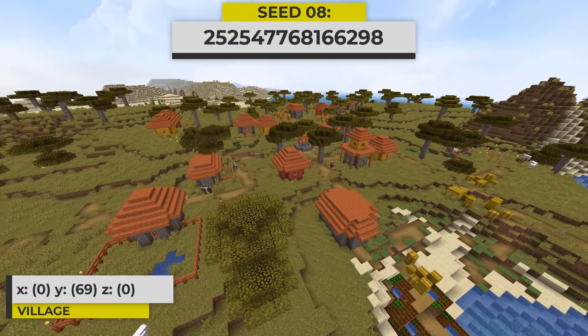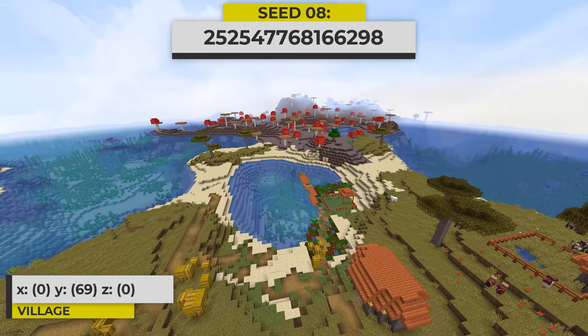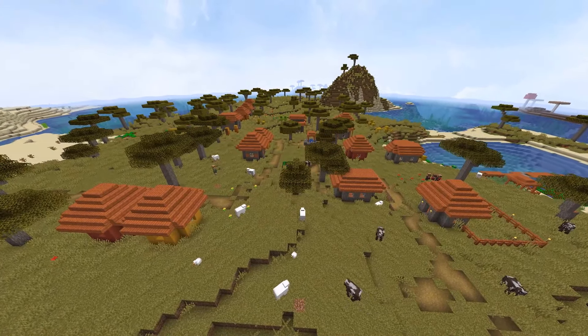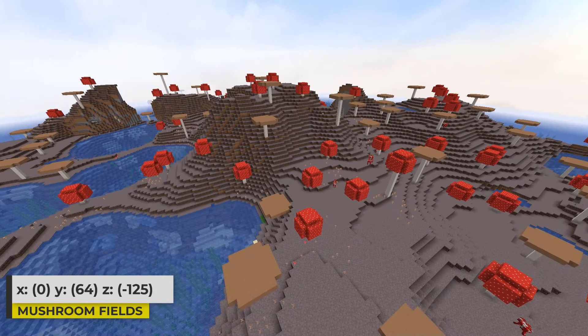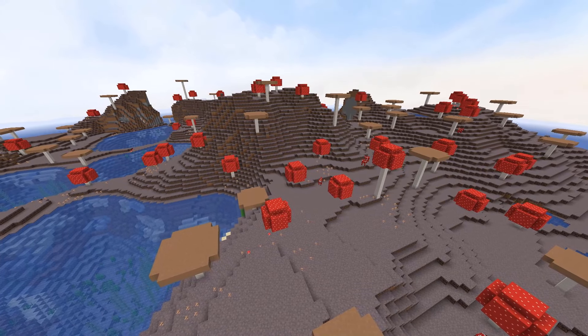Now I want to show you this savannah village. The savannah biome sits between a mushroom fields biome and a desert biome, with ocean biomes on the other side. The village certainly has a lot of buildings to check out and explore. The mushroom fields biome right next to spawn is an awesome find — for those looking for a seed with a mushroom island near spawn, this could be the seed for you.